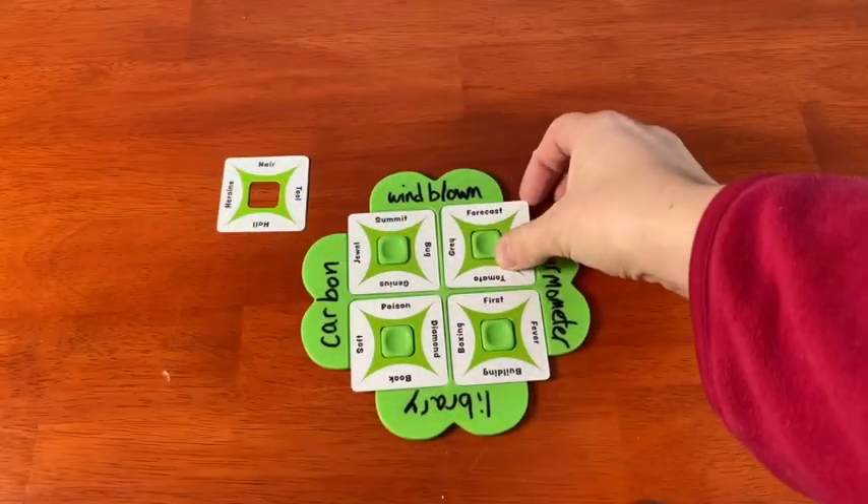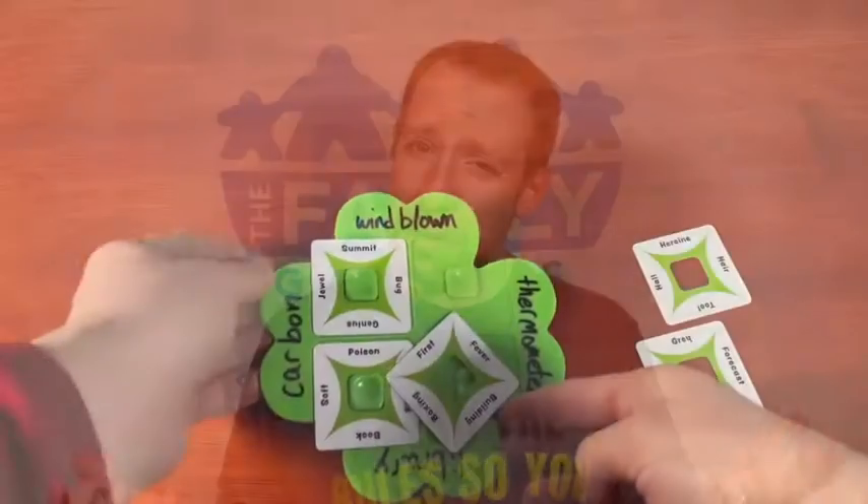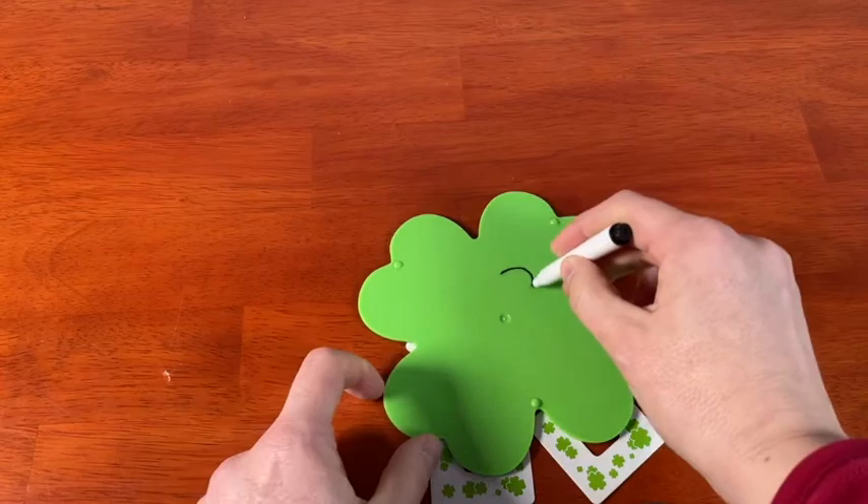If you get it right on the first try, you get six points — one point for each clue you got correct and two points for getting it right away. If you get any of them wrong, whoever wrote those clues can't say anything. They just take off the cards you got wrong. Everybody gets one more chance to fix those guesses, and after that you get one point for each correct card. Remember, you're all working together.